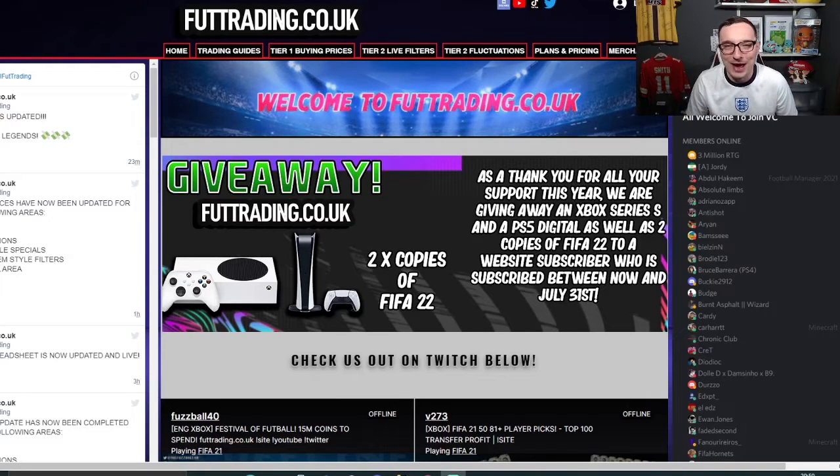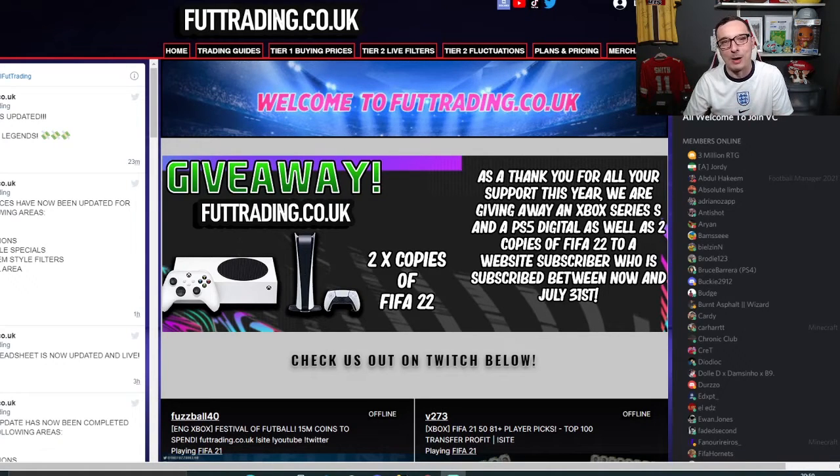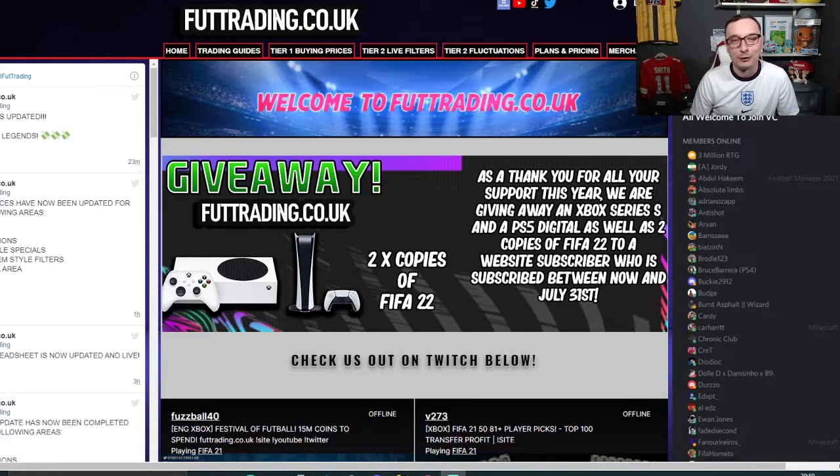It is the biggest giveaway we've ever run over at foottrading.co.uk. This year has been the most insane year for the website - it has come on leaps and bounds with improvements at left, right and centre. You guys have supported us through all of that, so to say thank you for all the incredible support, we are giving away two Next Generation consoles and two copies of FIFA 22. Four giveaways in total - one of you will win each of those rewards.